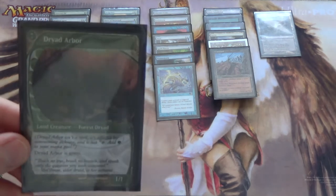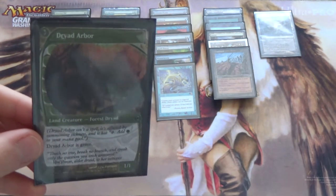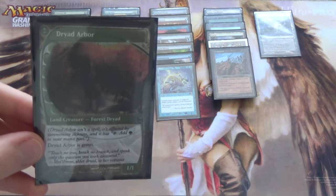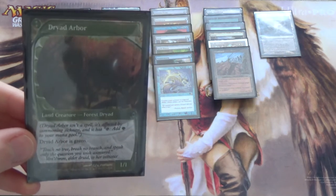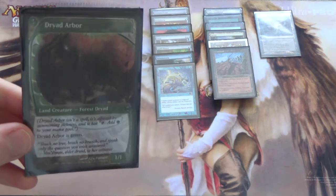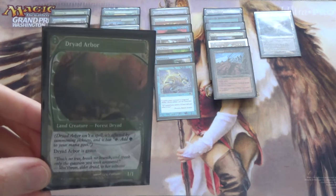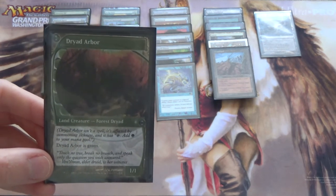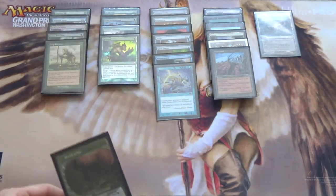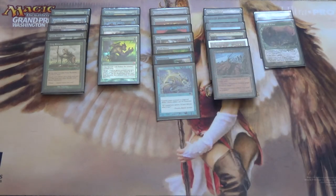Next, a one-of Dryad Arbor — I've considered putting this in the mainboard but the meta around me isn't right for it. Like in Modern, you can Fetch for it because it's a Forest. And because it's a creature, you can sacrifice it to Liliana of the Veil, who still sees play in Legacy. You can Fetch it or Crop Rotate it and sacrifice the Dryad Arbor so that you don't have to sacrifice a Glistener Elf. Beyond that, it gives us an alternate route to beat down the opponent if they happen to deal with all of our Infect creatures. You can even win through regular damage with Noble Hierarch — it's certainly possible.